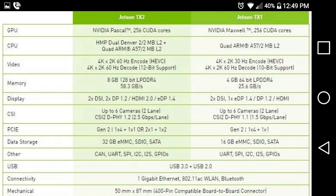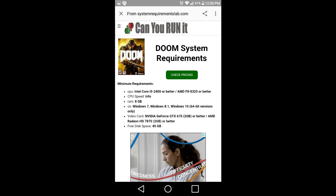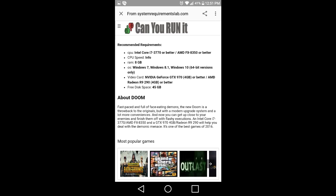The Nintendo Switch is a Jetson TX2 processor. You know why I know that? Because Doom requires 8 gigabytes of memory to run it. It can't run off of 4 gigs of RAM. That's the minimum requirements to run Doom. Therefore, the Nintendo Switch has 8 gigabytes of memory — not storage memory, but onboard RAM. Random Access Memory.